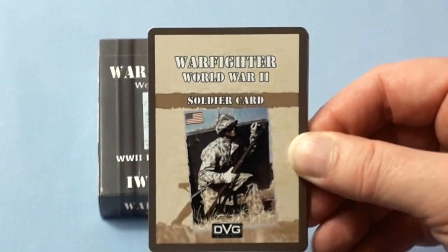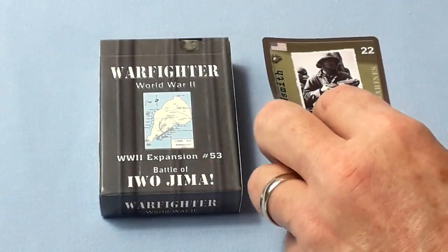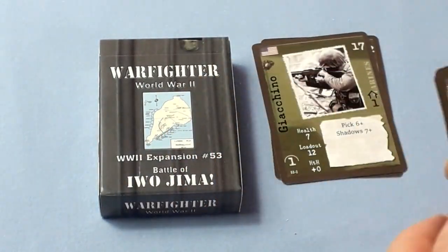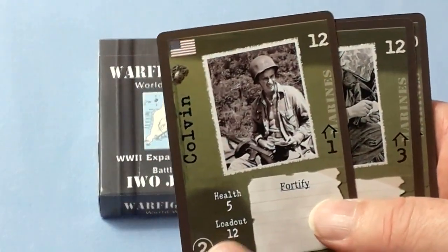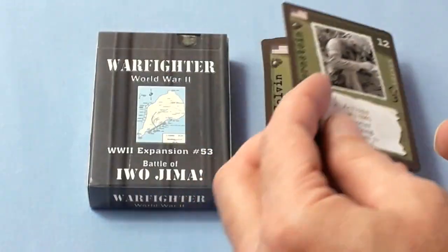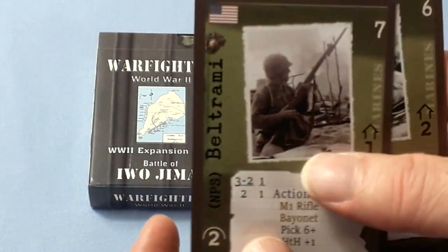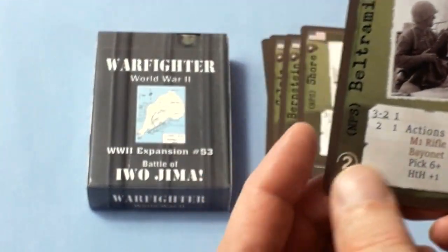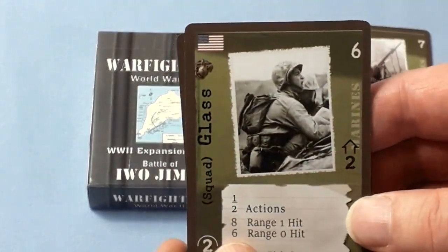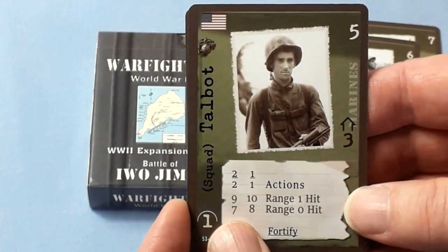American soldier cards — Marines. Named Marines include: Goldsmith, Giacchino, Colvin, MPS Bernstein, Shaw, and Beltrami. Again you could use these as-is or add them to your other Marines for more choice for your mission in Iwo Jima.